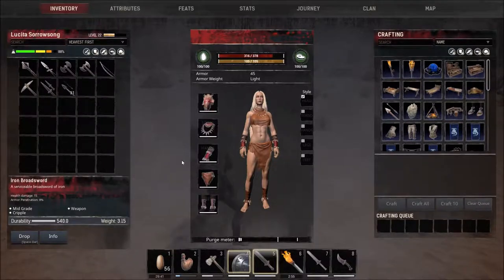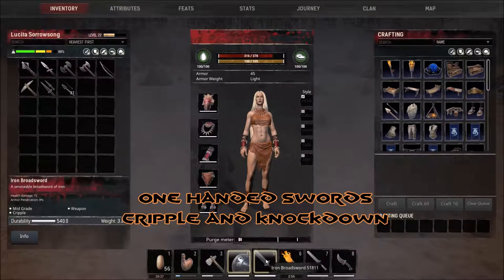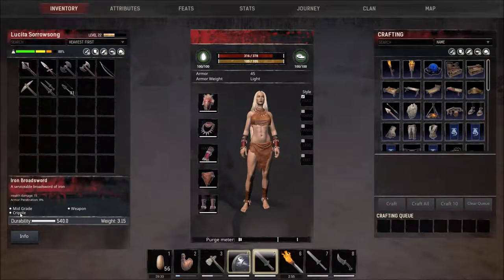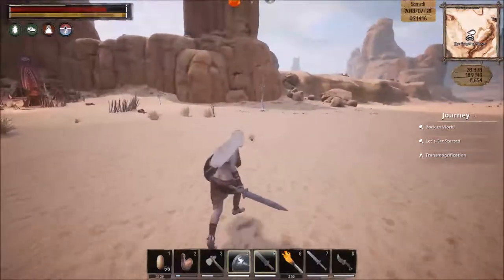Iron broadsword. If we look at this one, it does cripple. Swords do cripple, which means it will decrease their speed.